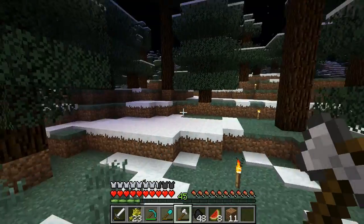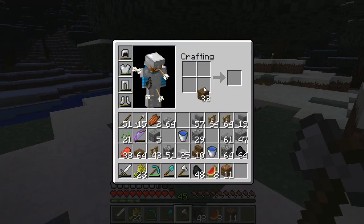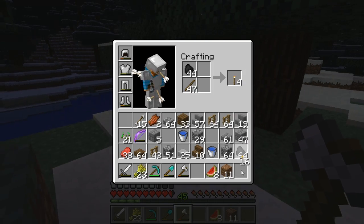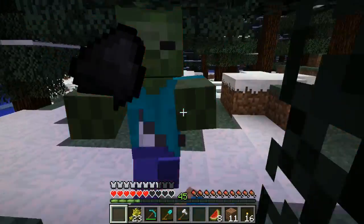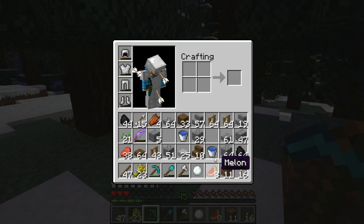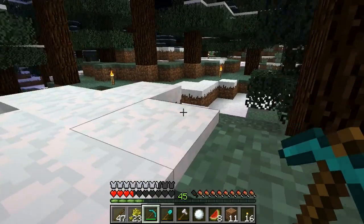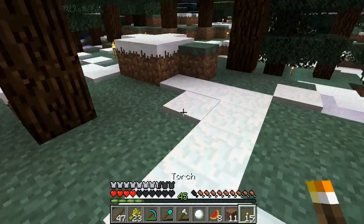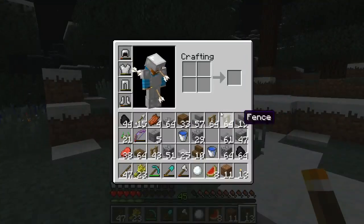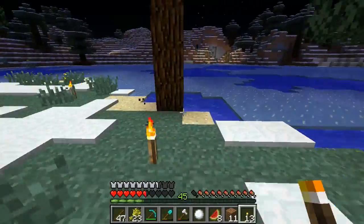We need to start chopping down some land here, make some nice open pasture, maybe make a little barn or something. Then start breeding cows and slaughtering cows. Oh my God — I dropped my sword! I almost just got killed. I had a diamond sword. Did I drop it while I was talking and didn't even realize it? Probably. Well, that's going to be an issue.